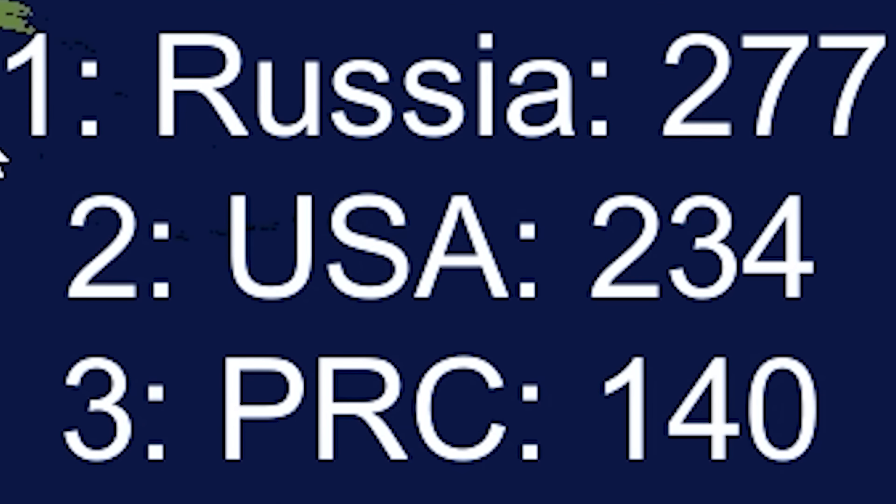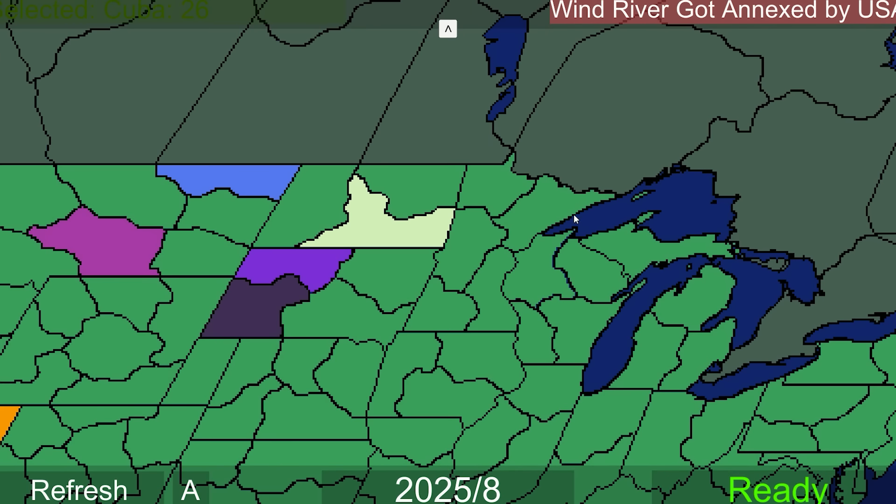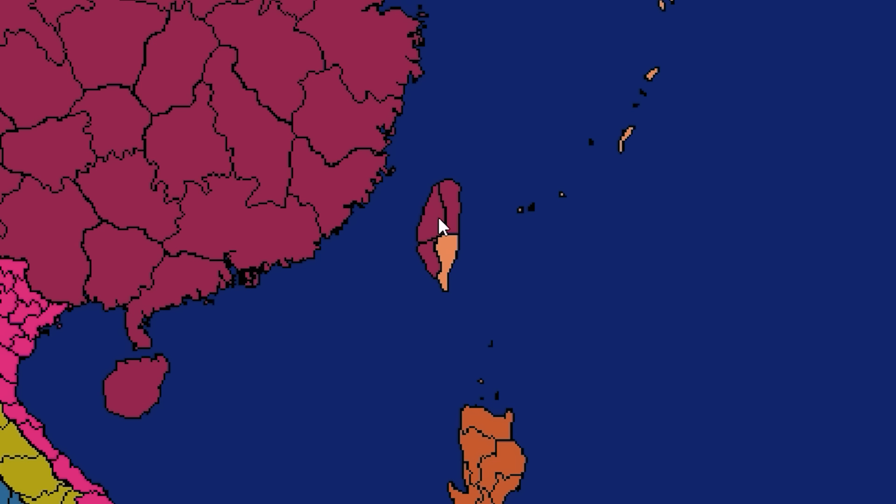So the top three nations starting off is Russia, the USA, and the People's Republic of China. Of course, so much is going to happen here that's probably not going to stay like that. So the first thing to occur is that the Bahamas got divided by neighbors. Next, we have Wind River getting annexed by the USA. And very early on, we have the Division of Taiwan.